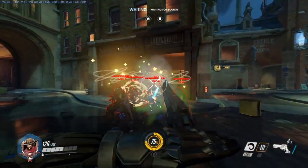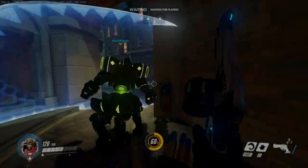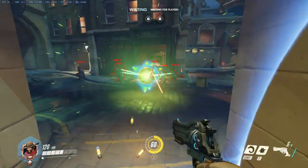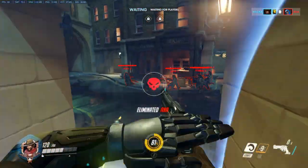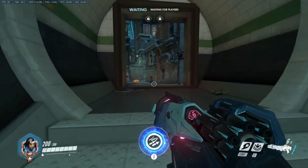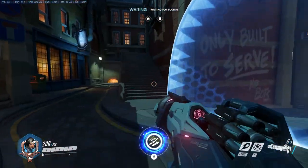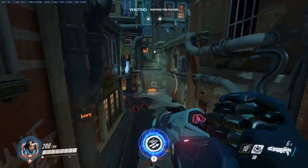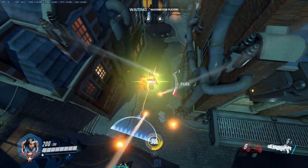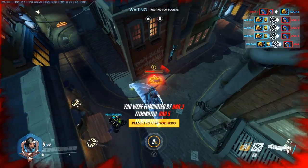Next up is Pharah. Pharah does splash damage in general, which makes her a very good combination with the Orisa orb. Her regular shots do splash damage, so she's good for melting groups. This mostly comes down to Pharah's awareness since she also has a projectile. Orisa needs to call it out so Pharah can focus on it. It can also be combined with Pharah's ultimate, which is pretty strong if you can get multiple people in it because it makes it really hard for them to get away.